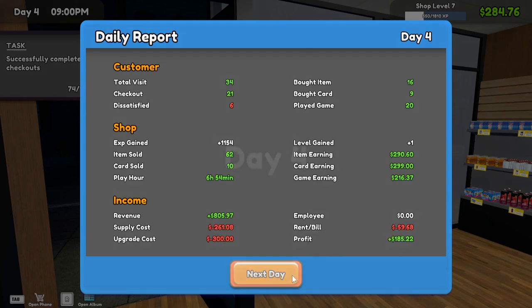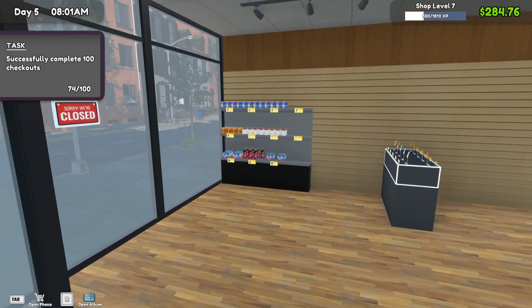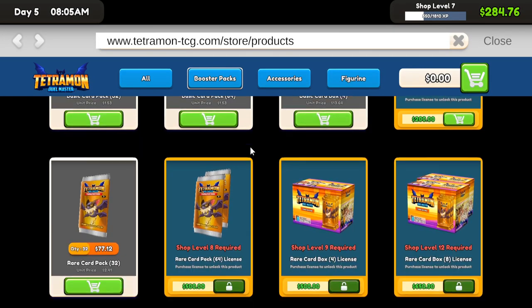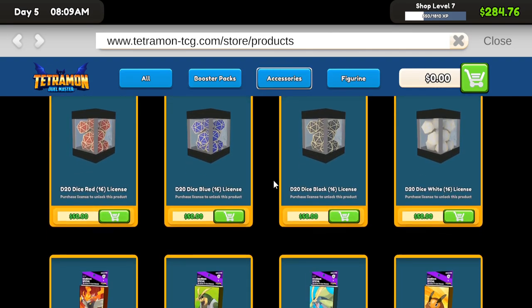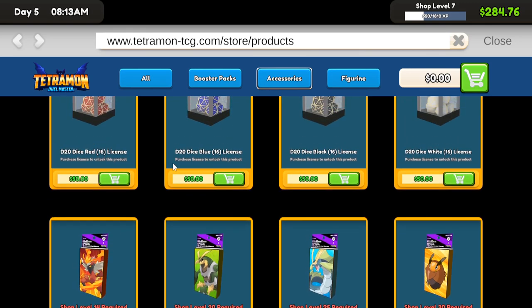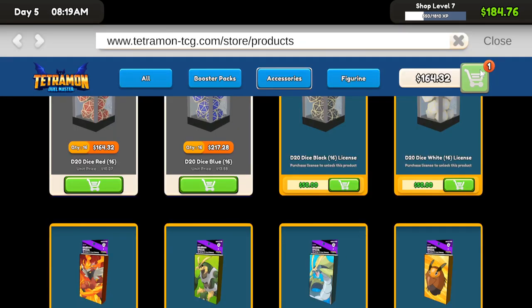Probably 185 bucks, so we're still in the green. Let's see — I might dabble in buying some dice. It is expensive.